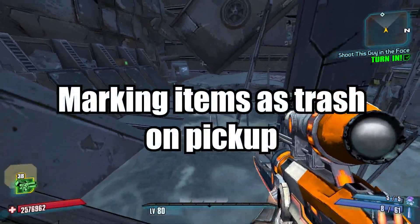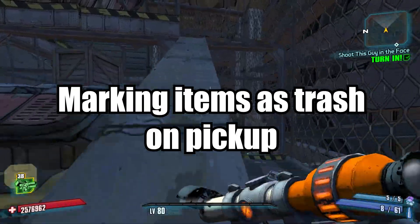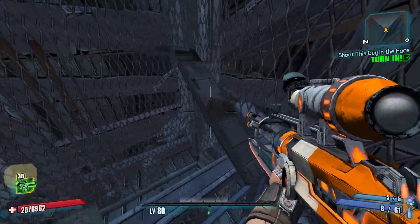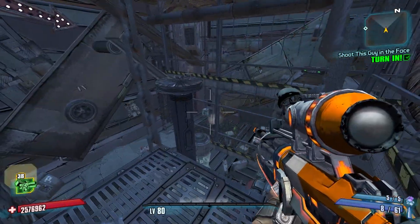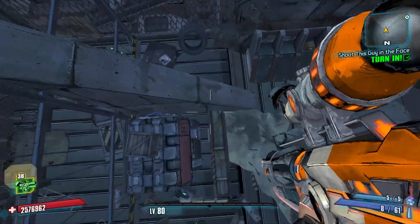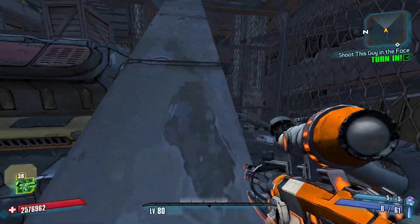Marking items as trash on pickup. This would make managing your backpack and money so much easier, since you wouldn't have to hassle opening your backpack, hovering over an item, and marking it as trash to sell later. You can simply stand over the loot pile and spam one button to clean it up, instead of leaving it to despawn.